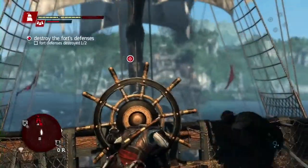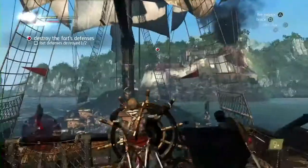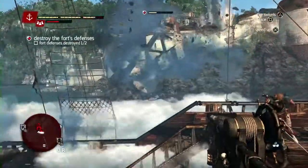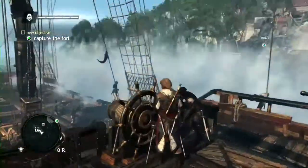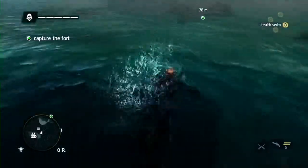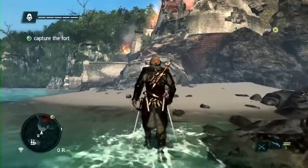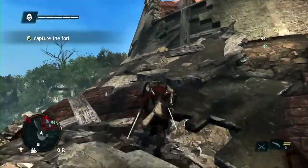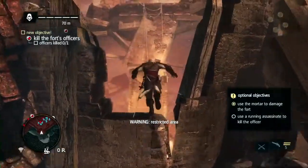Even though we've weakened the fort, these towers still do a lot of damage, so we still have to brace to defend ourselves. Now that the towers are down, we need to infiltrate to capture this fort. To capture a fort, you need to find and kill the fort commanders. Seamlessly, we go from the naval straight into the fort tower we just destroyed. The seamless concept was something we knew we needed to push because it brings the gameplay and immersion to a whole new level. There are multiple entrances that we can take, some faster than others. As you enter a restricted area, Edward will put his hood on, giving you the cue that things will get more dangerous.